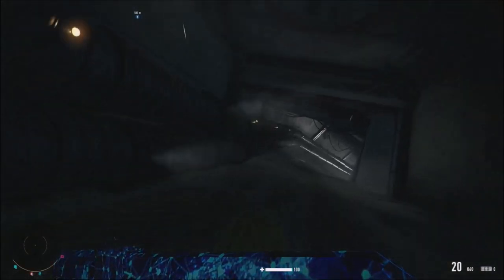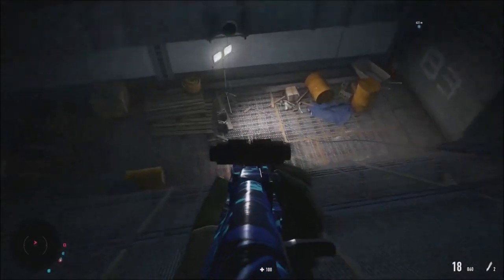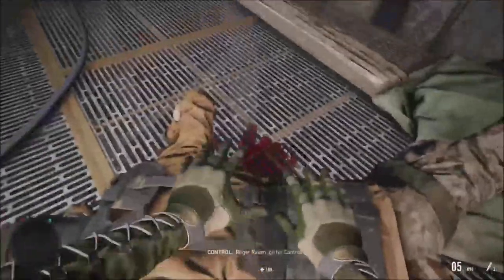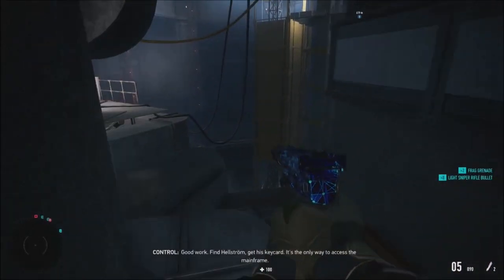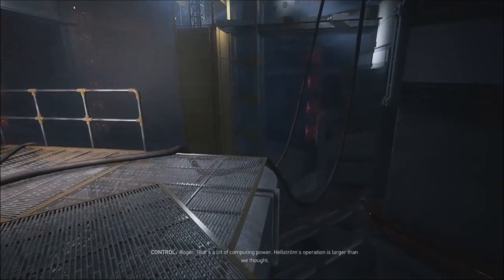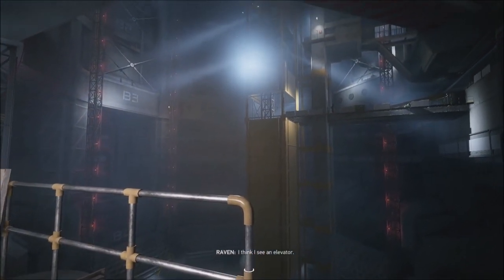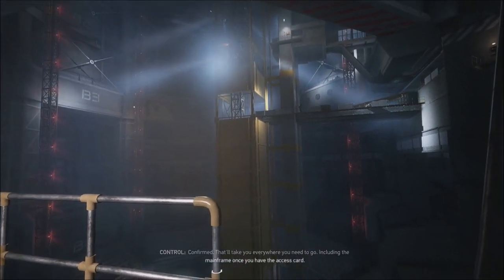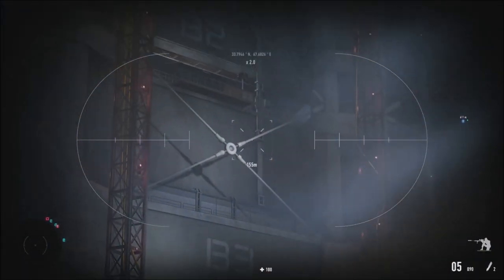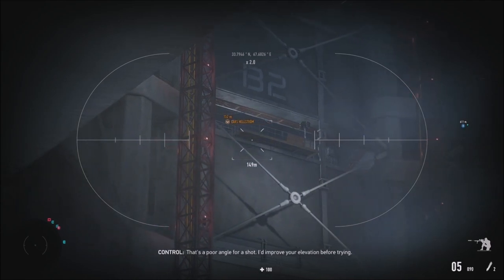That was a hard time just getting access. Going underground, jumping down. Got a guy — looting his body for ammo. I'm inside. The game tells me this is the only way to access the mainframe to find Helstrom. He was hiding in here. With all these turrets protecting this place, it must be really important. I just spotted Helstrom — there he is.